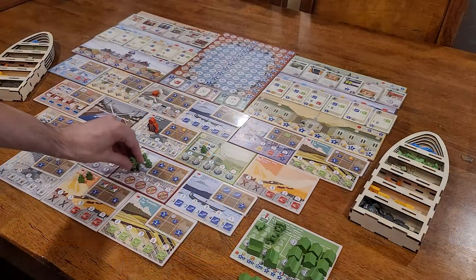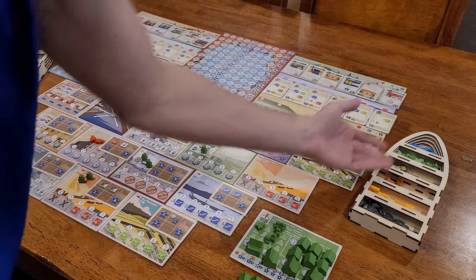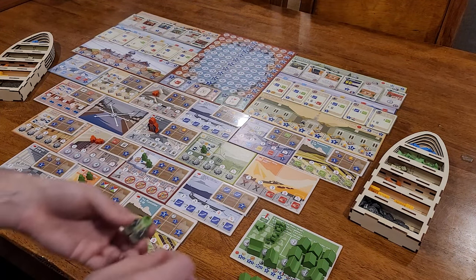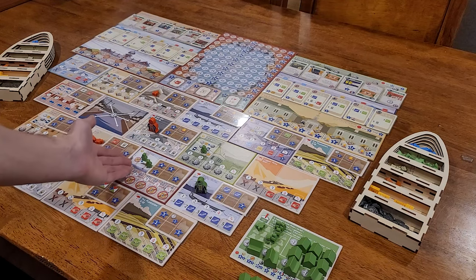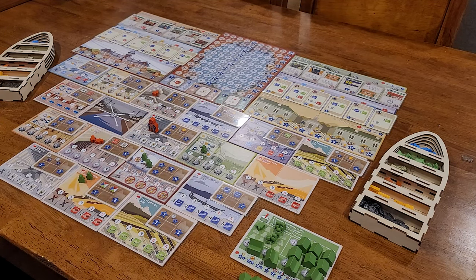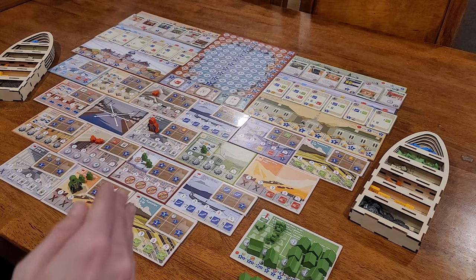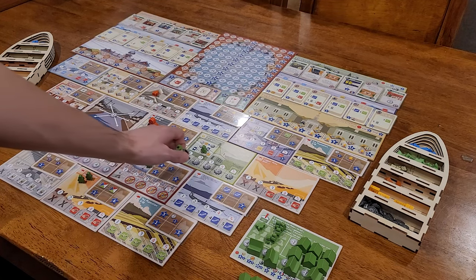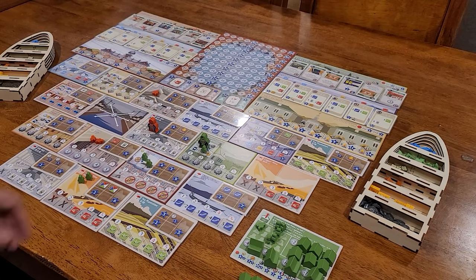In Yokohama, you will be using your president to go to the various locations out on the play area to either gain resources, technology cards, order cards, or bonuses. What makes this a unique worker placement is that you cannot just place your president onto any of the locations to do the action — you must have an assistant at that location. And to get to a location other than the one you previously went to, you must have assistants adjacent along a path to that location.